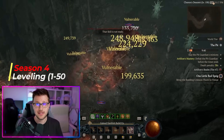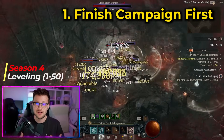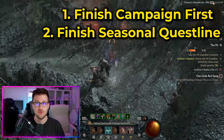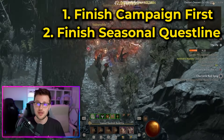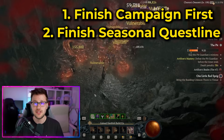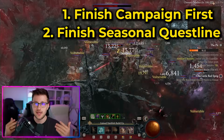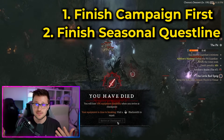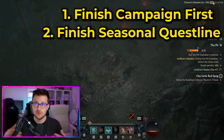First we're going to talk about leveling in Season 4. Ideally you want to complete the campaign if you haven't done that already, but what you're going to want to focus on outside of that is finishing the Season 4 Seasonal Questline first. With Season 4 being Loot Reborn, you want to complete the Seasonal Questline as quick as possible so you can get whatever buffs or bonuses that come from it, including power upgrades, a lot of XP, and additional Seasonal Power Boosts.